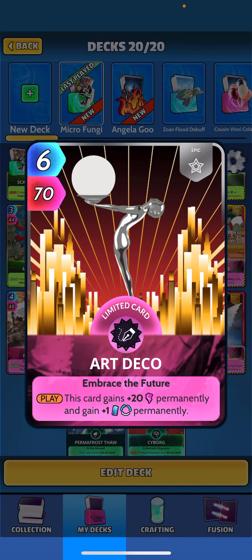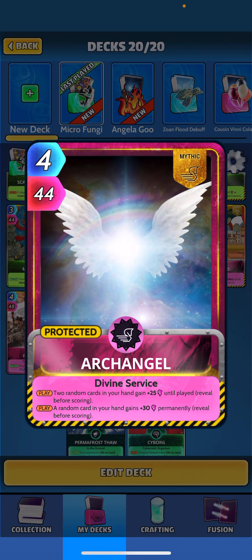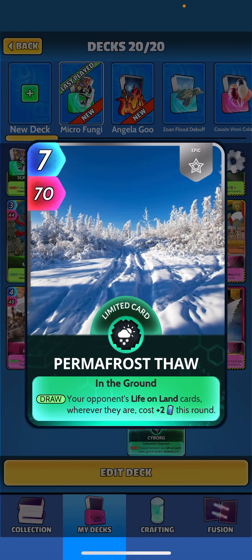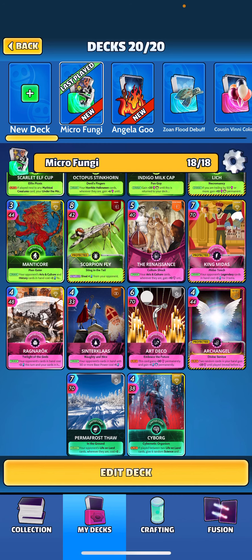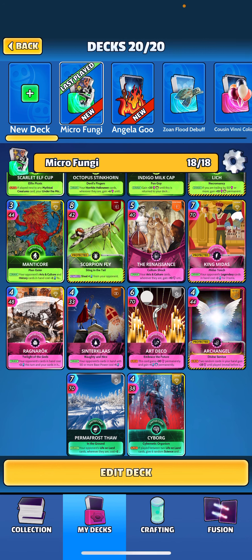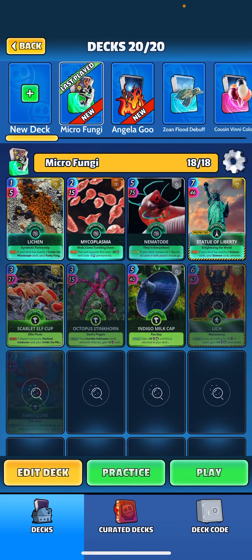Art Deco gives us a little energy regen — it's really our only energy regen card, but the curve is quite low so we don't need too many. Archangel is a fantastic card overall, giving plus 25 on two cards and plus 30 permanent on another. Permafrost is a great counter for the birds deck: when drawn, opponent's Life on Land cards cost plus two energy this round. Cyborg gets plus 20 until played if we can play it between two Life on Land cards, triggering six random Life on Land and six random Science cards.